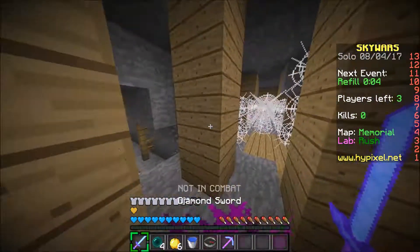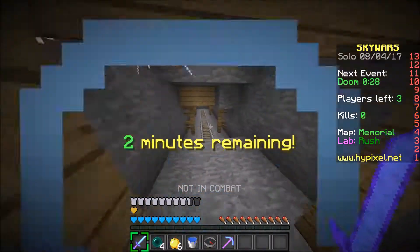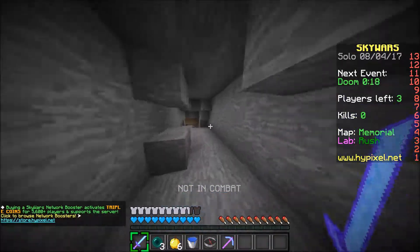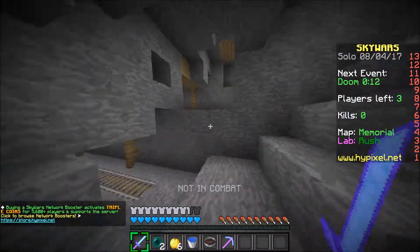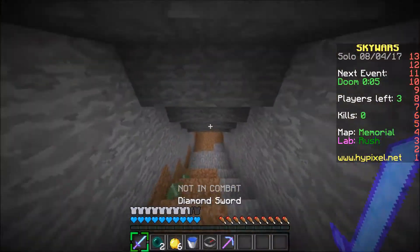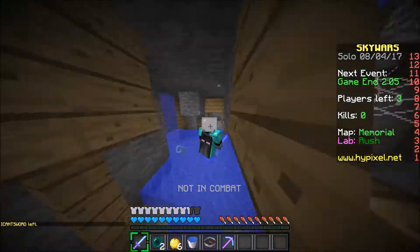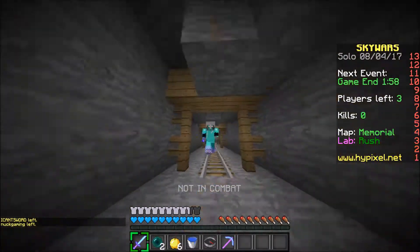Three players left alive and they do not know how to get to me. We are at level 30 so we're going to have to go all the way down to the ground if we want to find some diamonds. That's a dead end - I'm not a huge fan of dead ends. We only have two pearls left so we have to play it smart. Doom is starting very soon but doom can't even get to us because we're so far away, which I absolutely love. The fact that you can glitch like this is just ridiculous.